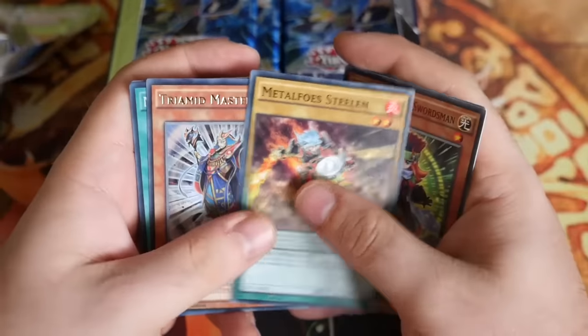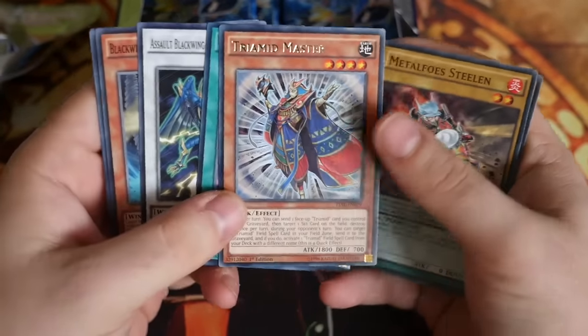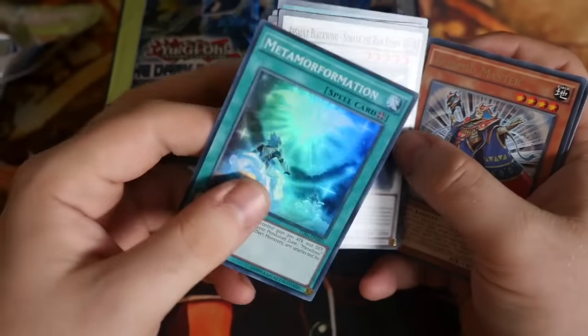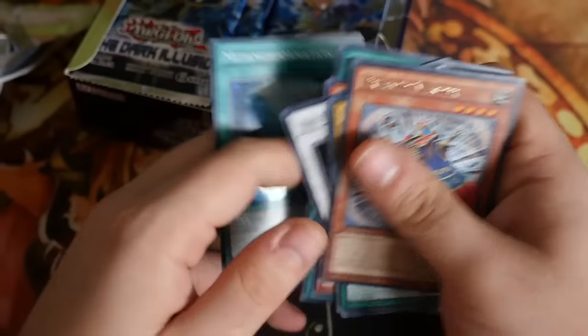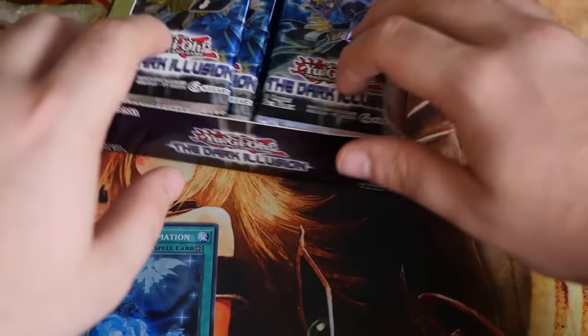I'm not going to spend too long on the Commons, and as we go on I won't be spending too long on the Supers. But Trimid Master is not too bad, and Metaphormation — it's a really nice field spell for the Metaphose. The Metaphormation is a really nice card for those, so we'll put that one down there.